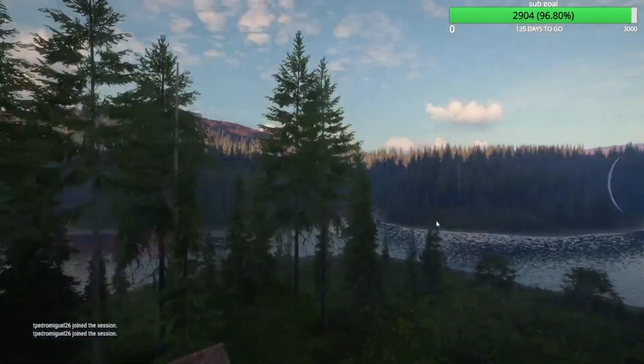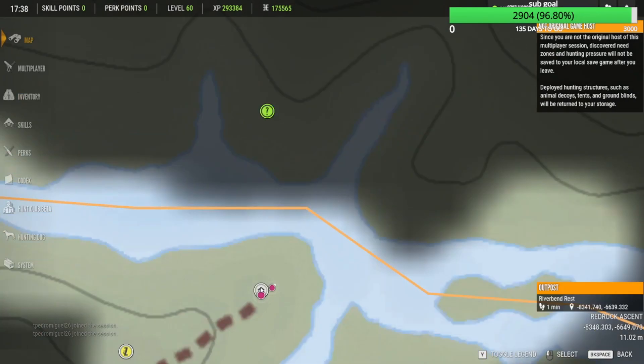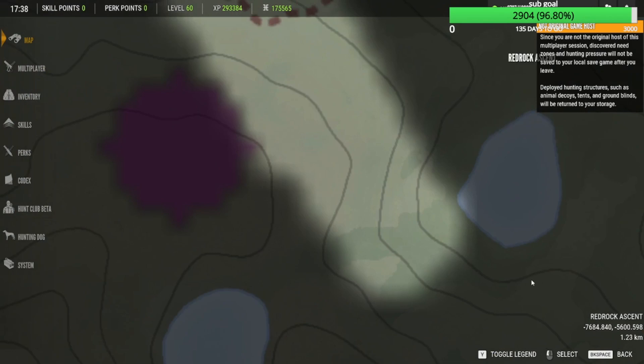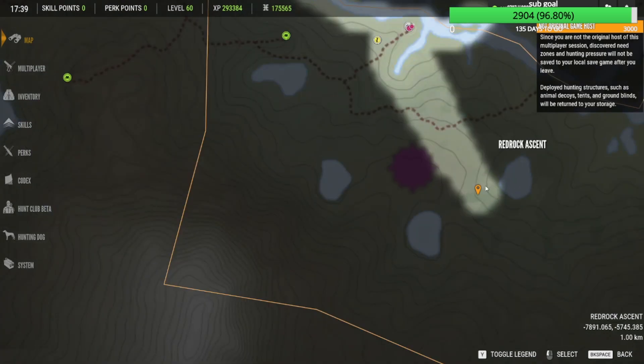You're gonna want to go to the River Bends Rest outpost — it's located right here on the map if you guys wanna see. You're gonna want to go to this spot right here, kinda where this lake is and it bends up.